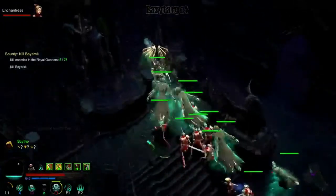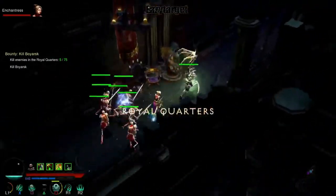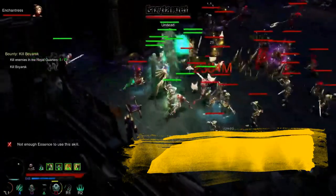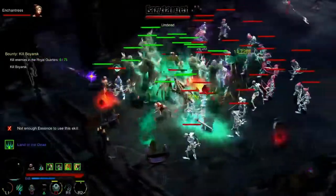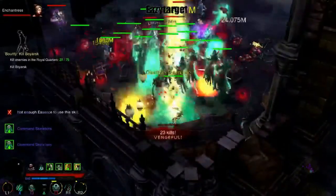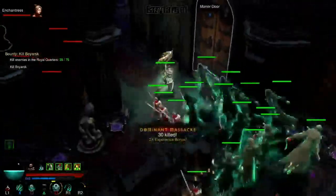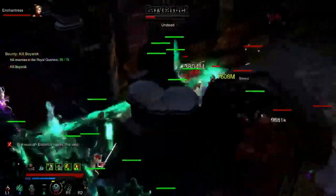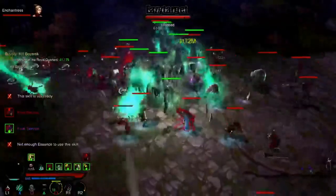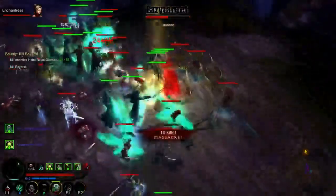Lastly, something someone brought up before — and I'm actually seeing it in Season 11 playing the Necromancer — a lot of other class items are dropping for me. I don't know if they can fix that to stop other class gear from dropping, because it's very annoying, especially if it drops ancient or, god forbid, a primal ancient. That would be absolutely infuriating.